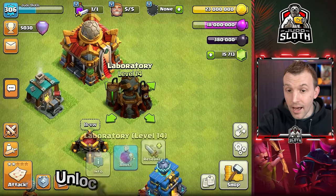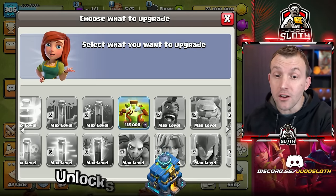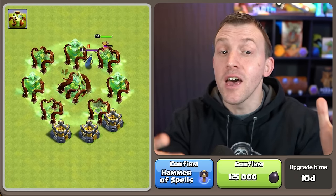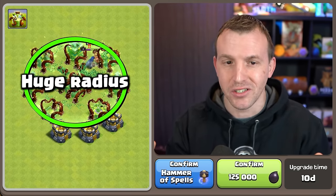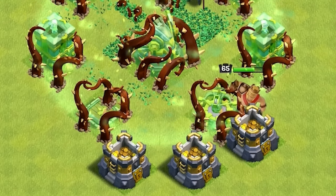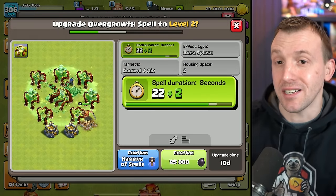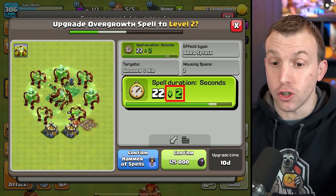You unlock the spell at Town Hall 12, and even at Town Hall 12 you can upgrade it from level 1 to level 2. Look at that huge radius — it tangles up so many defenses to where the King purely ignores them, and it lasts 22 seconds at level 1. Upgrading to level 2 provides an extra 2 seconds.